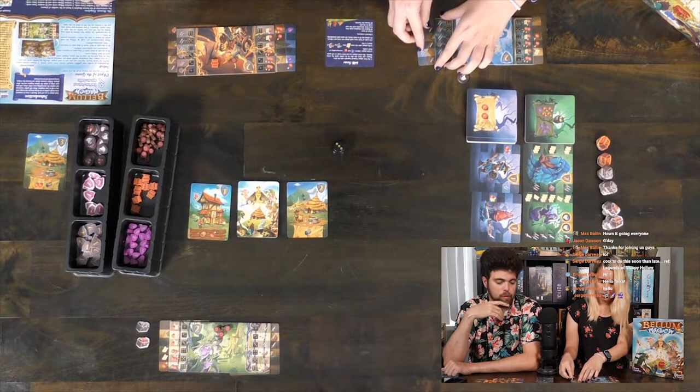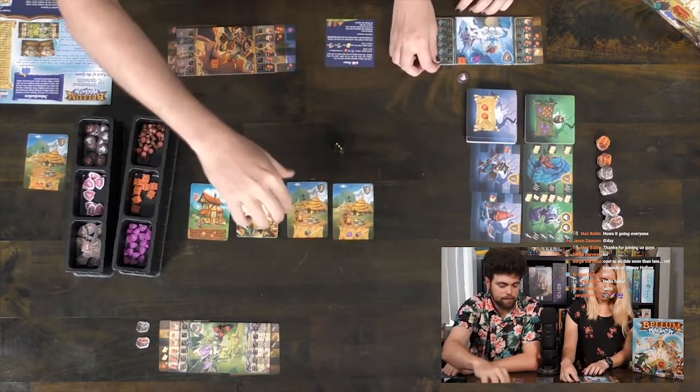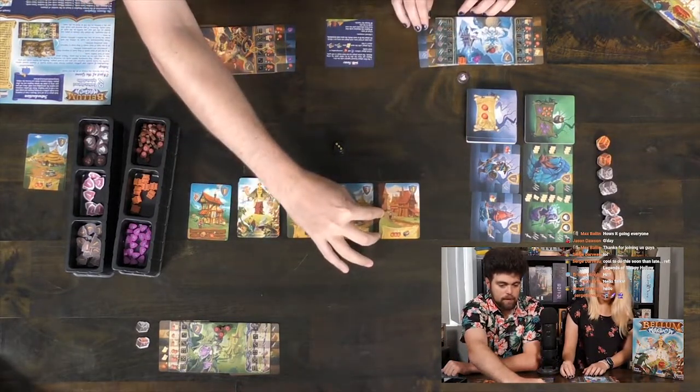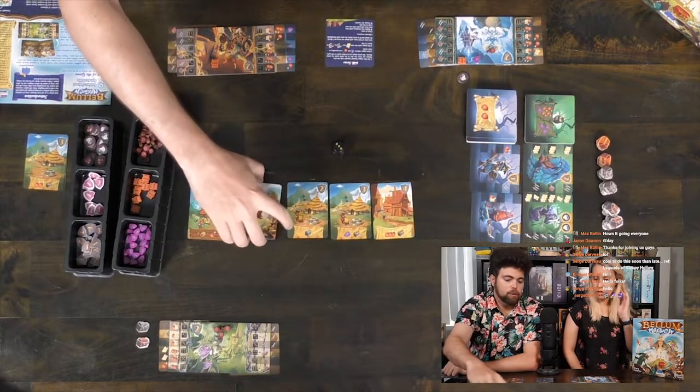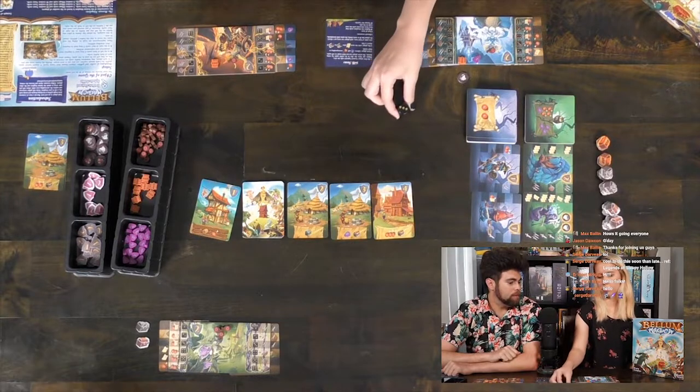So we recruited creatures. At the end of the turn, we replace kingdom cards that have been discarded with the next cards in the pile, and we have an equal number of players again. Now we're going to switch the captain over — so I'm no longer the captain, that's Alicia. Captain, my captain — isn't that from Dead Poets Society?